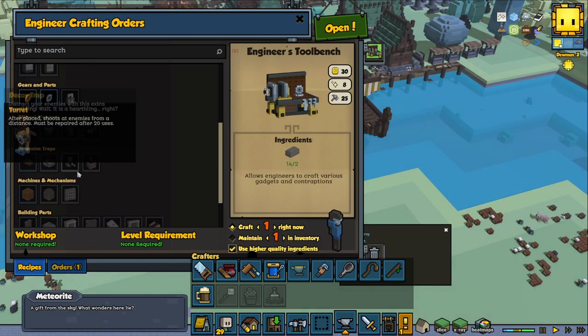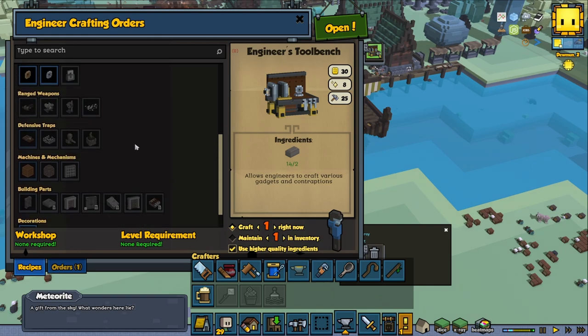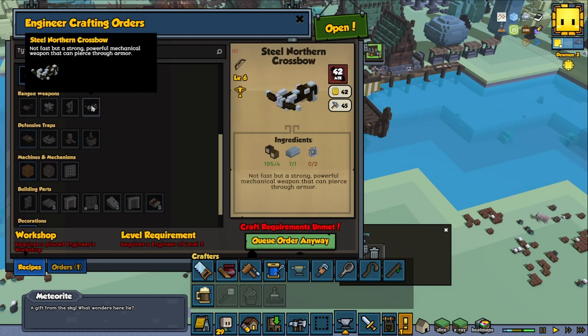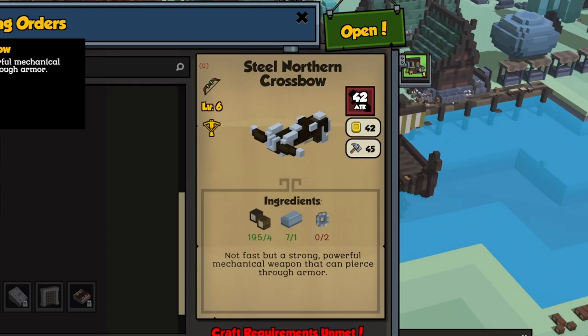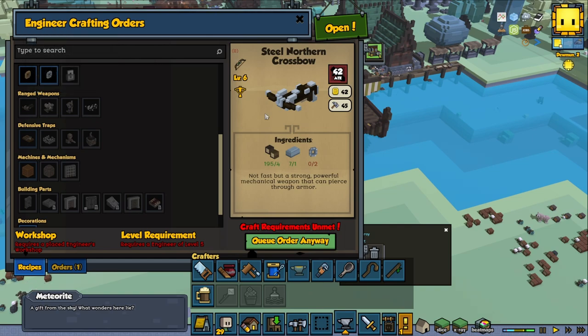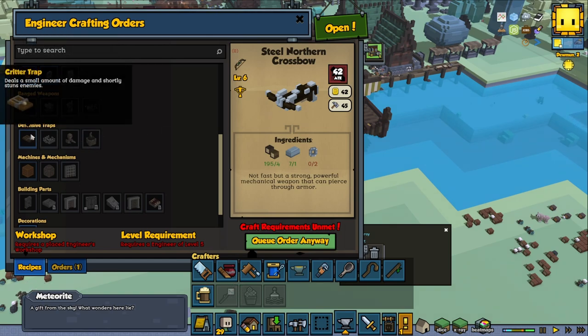The engineer can make turrets and some ranged weapons like crossbows — including a really powerful crossbow with 42 inner damage, not fast but strong. It's a powerful mechanical weapon that pierces through armor. They can also make defensive traps like the critter trap, which stuns targets for a little bit, though those are fairly weak.